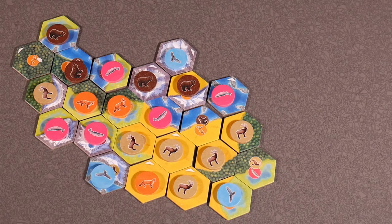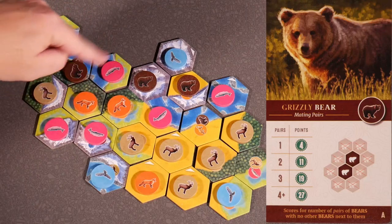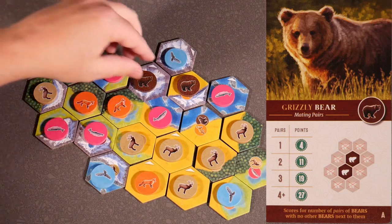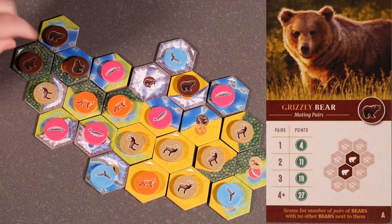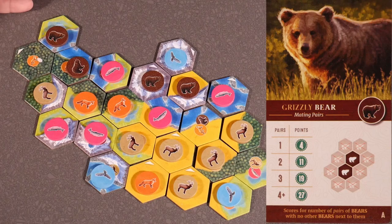The next card is the bears. Grizzly bear card A — mating pairs — scores for each pair of bears that are not adjacent to another pair. We have two pairs that are not adjacent to any other bears, so for two pairs we'll score 11 points. If one of these bears were placed next to another pair, there would be 0 points scored for any of the bears, because those pairs would be adjacent to another bear. So the final outcome of two isolated pairs would be 11 points.